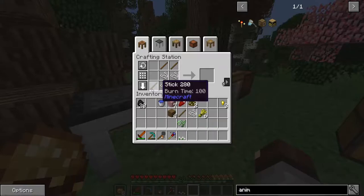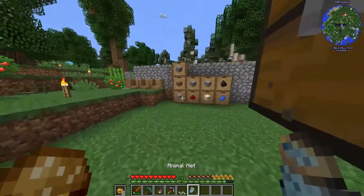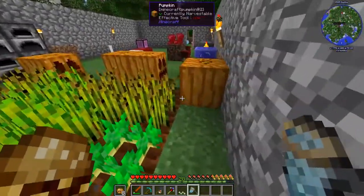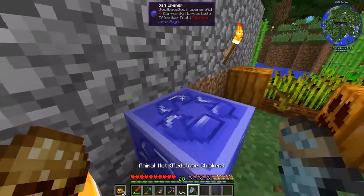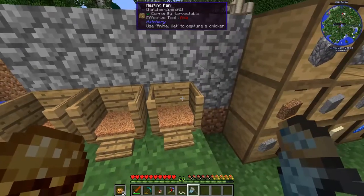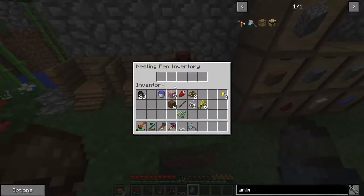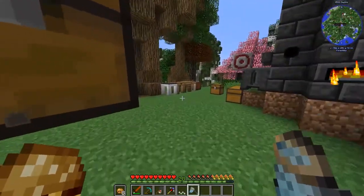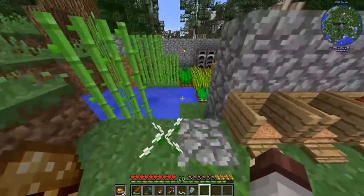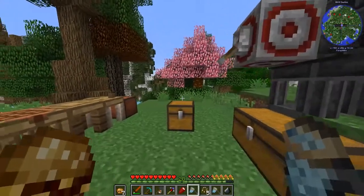Crafting the animal net - bam bam bam. Where did our chicken go? There he is, he's in there. Get back here! Using the animal net to capture - there he is. Next drops in two minutes. We got a redstone chicken! I'm going to go spend some time getting some more chickens and we need to get some hay to grow so we can make more nests.